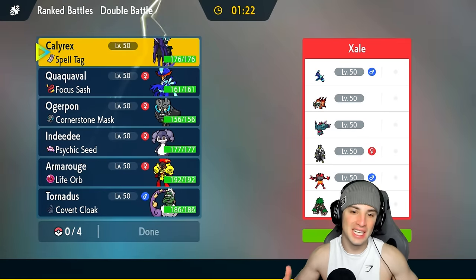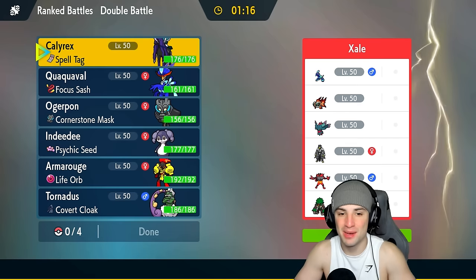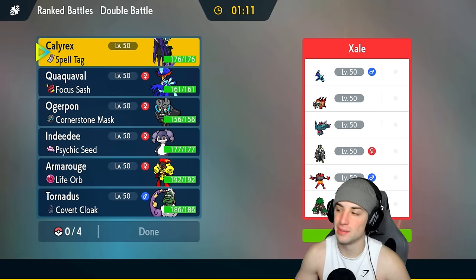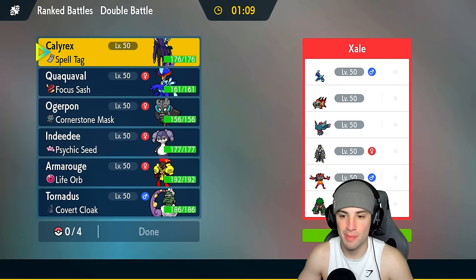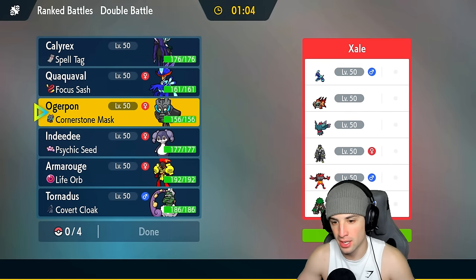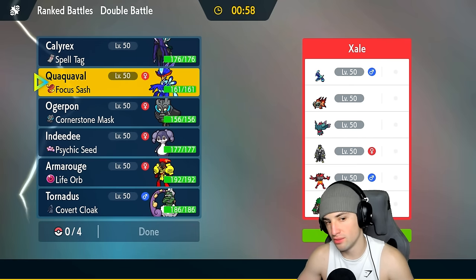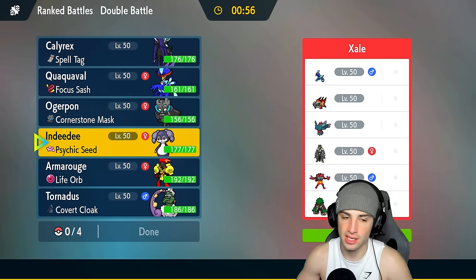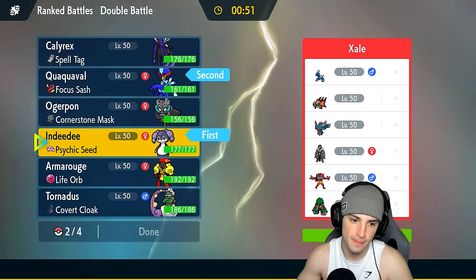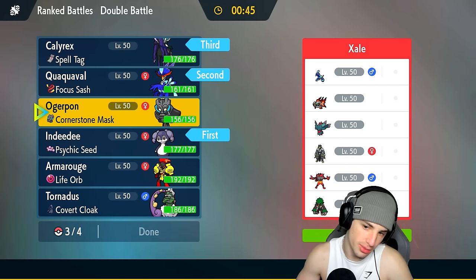Who would have thought we'd be looking for a perfect record with Quaquaval? This Pokémon is going nuclear, picking up big-time KOs and getting us wins. We're going up against another meta team in match number 3: Terapagos, Fluttermane, Urshifu, Roaring Moon, and Cinderace. This team screams meta — they probably want to Fake Out turn one and set up Terapagos. We could go Quaquaval with Indeedee just to set psychic terrain and Follow Me to get Quaquaval going.